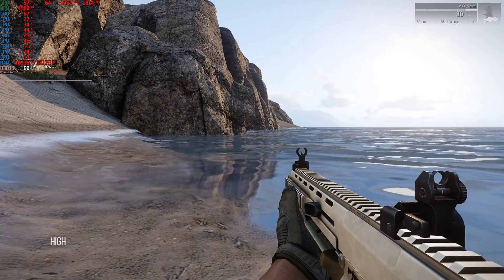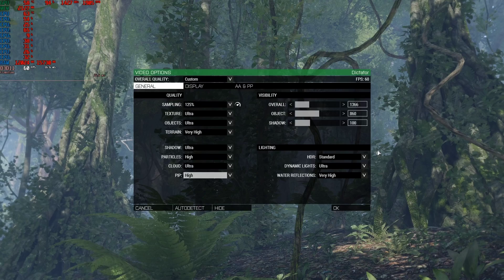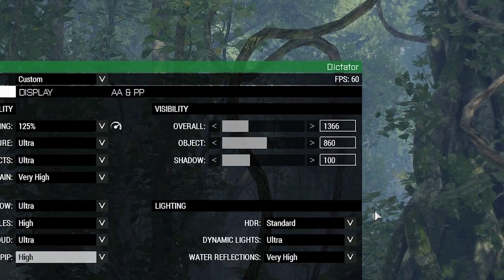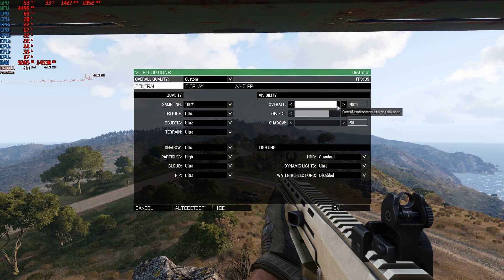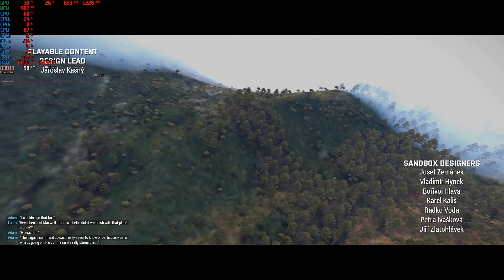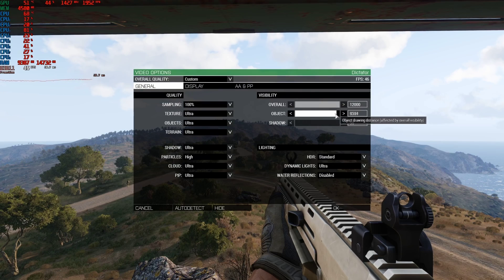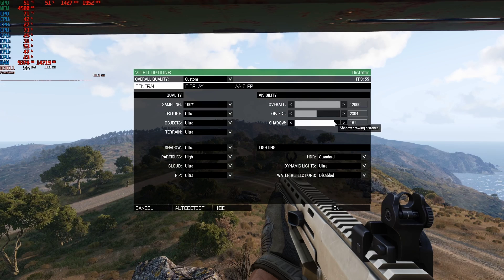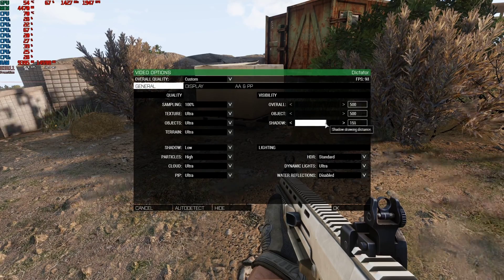The water reflections option changes the internal resolution of screen-space reflections as applied to water surfaces, or disables them completely. Next to the aforementioned internal super-sampling option, ArmA 3 grants you the power of controlling visibility options. The overall option controls the range at which the clip-plane fog starts relative to the camera frustum. The Object option controls the range at which decorative objects like trees and rocks render out, and the Shadows option controls the distance each shadow map cascade covers — an option which does not necessarily improve rendering as you might think.